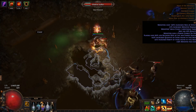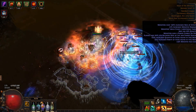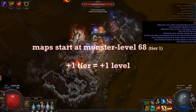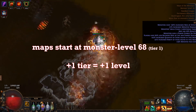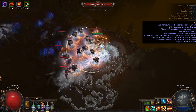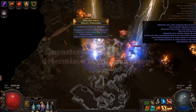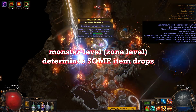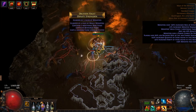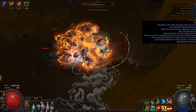A T1 map and a T5 map are both white, but the T5 map will be significantly more challenging relative to T1 — you can't just do any white map and expect the same difficulty. T1 maps are monster level 68, and each additional tier adds a level to the zone — so T2 maps have level 69, T3 maps have level 70, and so on. The reason monster level is important is because some items have restrictions on when and where they can drop, tied to monster level and the specific zone. For the most part, your experience will be killing stuff inside these maps to get loot, and either selling the loot or using it to kill stuff faster. That's it.